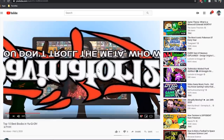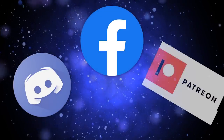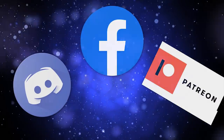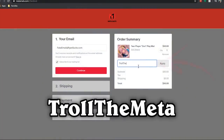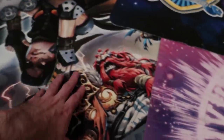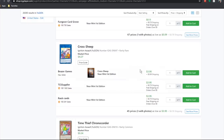If you guys want to help support the channel, check out my links down in the description below. I've got links to the Discord, Facebook, and Patreon. If you want to save some money, head over to Meta Mats' website and use my code 'troll' at checkout — you can save 10% off a custom cloth playmat like one of these bad boys. Or if you want to waste your money on expensive cardboard, use my TCG Player link in the description.